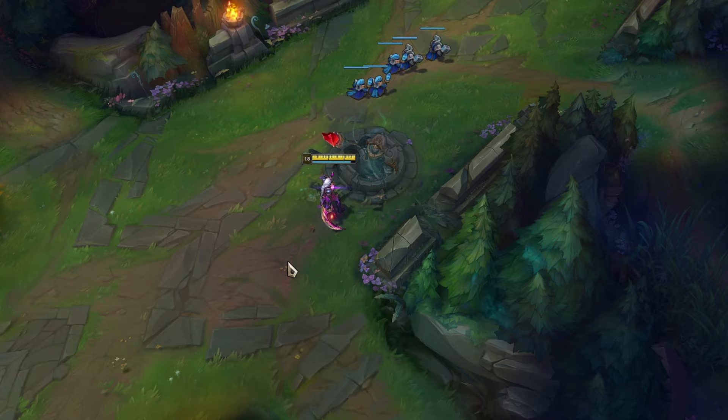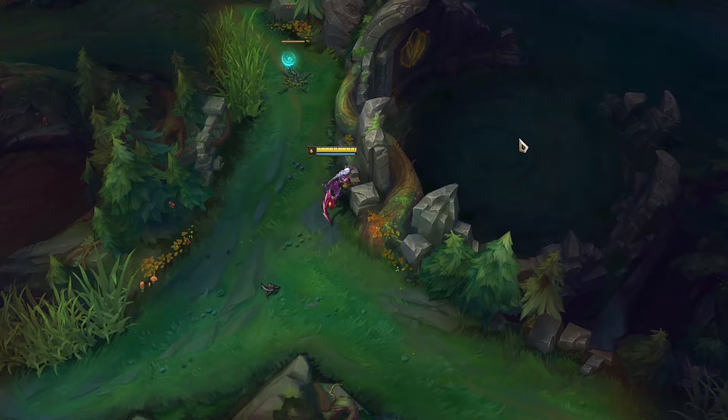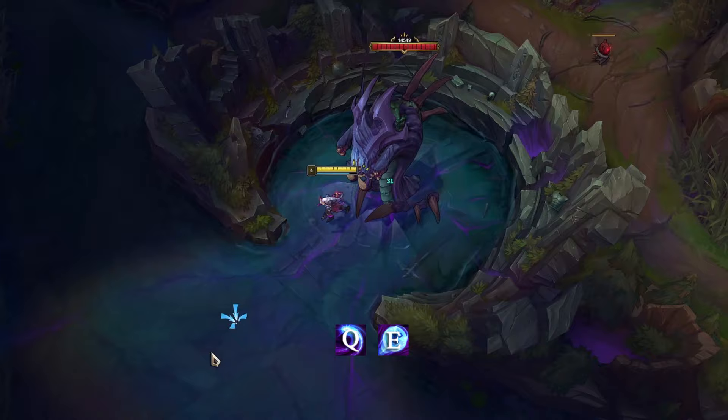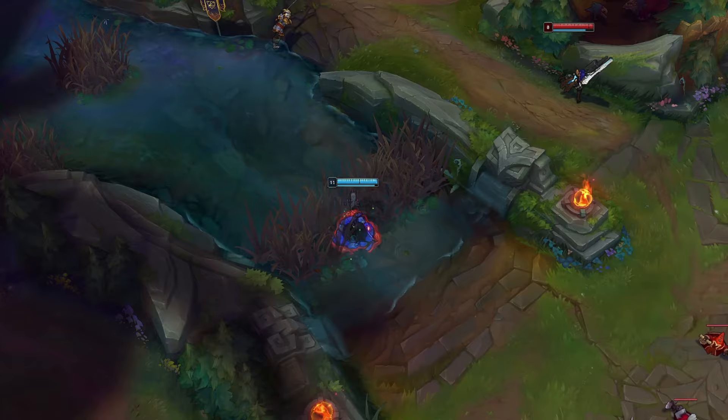You can use the Q-E combo on Dragon to escape or simply to try to steal it. This also applies for Baron. In teamfights, you should look for opportunities to flank the enemy team and find the squishy targets.